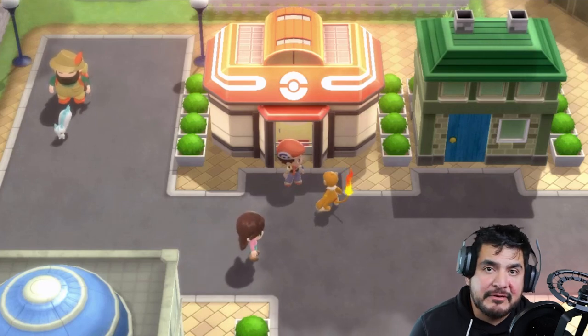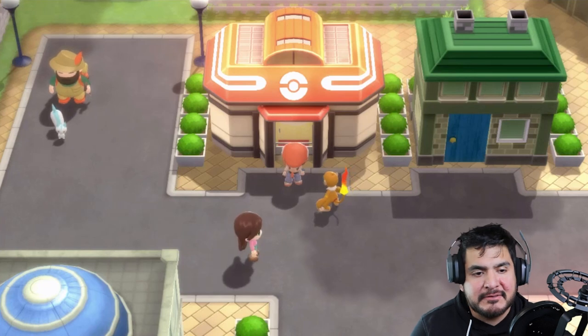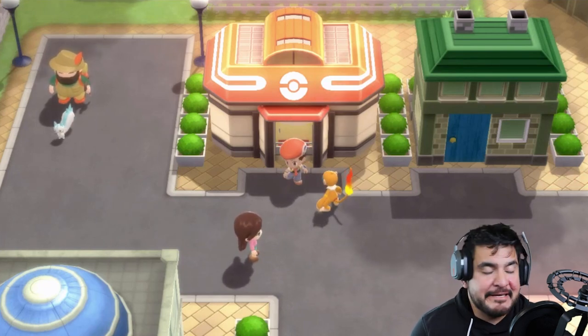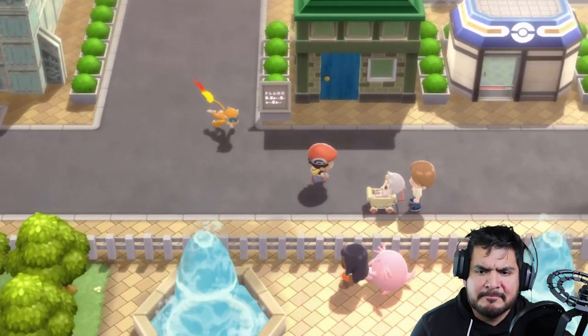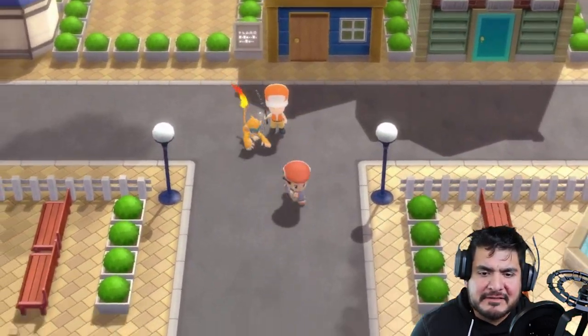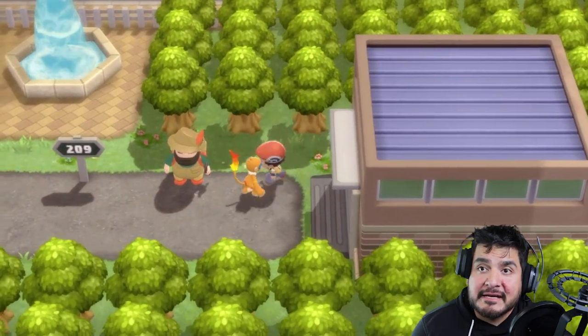What's up guys, it's me your host Draven, and welcome to another episode of our Pokémon Brilliant Diamond walkthrough. In this episode we got to go to Veilstone City — it's a must. For some odd reason we cannot battle the gym leader right here in her home. So we're gonna have to go to Veilstone to get stronger, just to wreck everybody in sight.